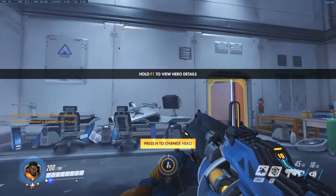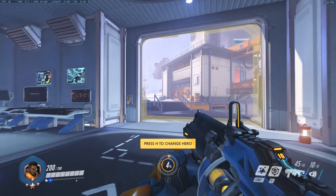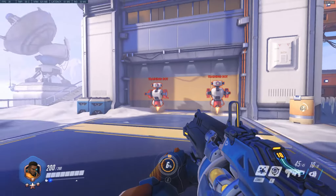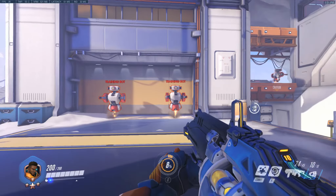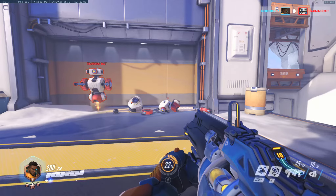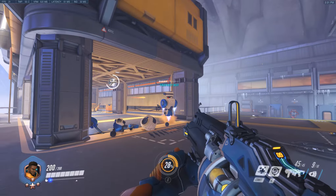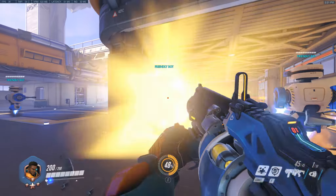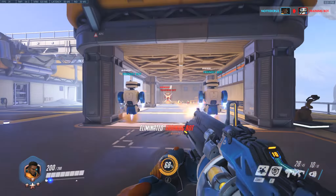First of all, his gun is the Biotic Launcher. It is a hit-scan weapon and it's a three-round burst — still one click, it'll shoot three times, and it has recoil. This weapon also has a right-click, which is where you get his healing. It is a grenade launcher that heals, as you can see. It does not do any damage, and you have ten shots with that before you must reload the grenade launcher part.